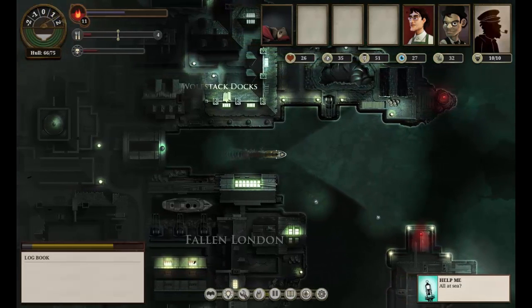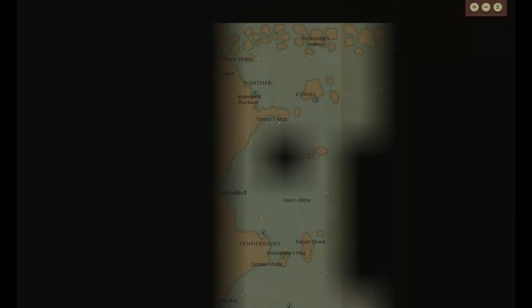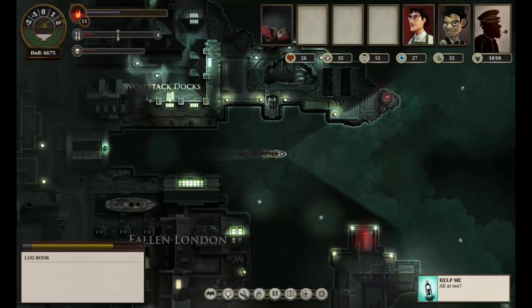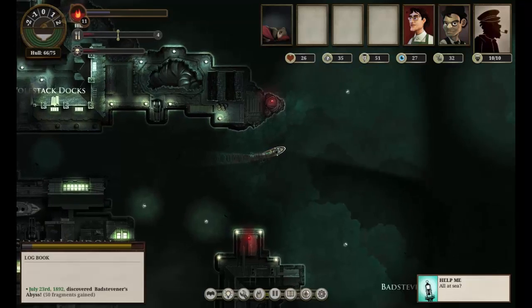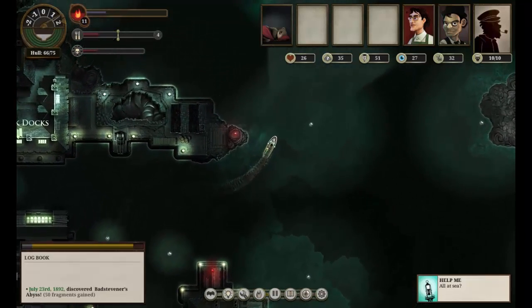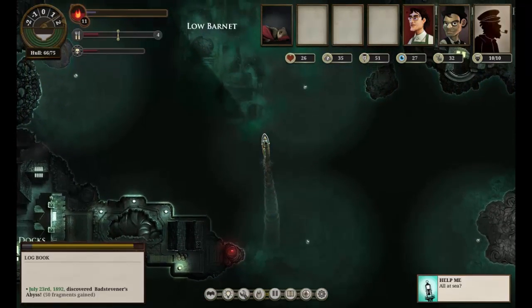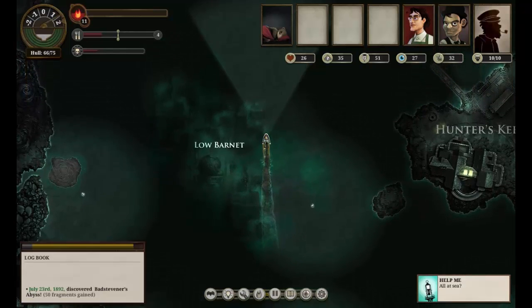Let's have a quick look at the map before we get too far. I intend to go up to Vendorbrite, and from there find Mount Palmerston, which we don't appear to know just yet, but it should be up around here somewhere. Vendorbrite at least will give us a bit of money. So here we go. There we go.